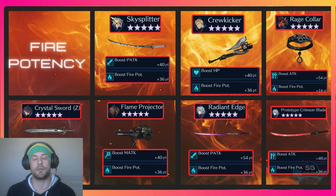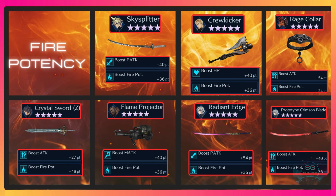The other fire potency weapons in the game are Glenn's Crew Kicker, Red's Rage Collar, Sephiroth's Prototype Crimson Blade, Zack's Crystal Sword, and Barrett's Flame Projector.